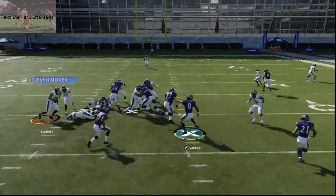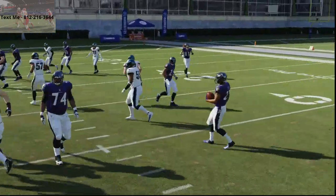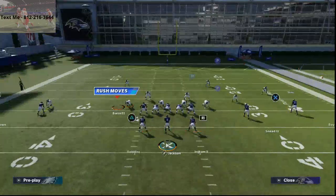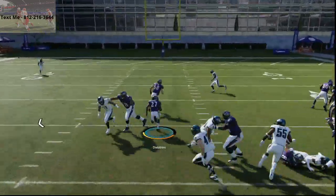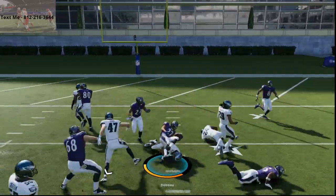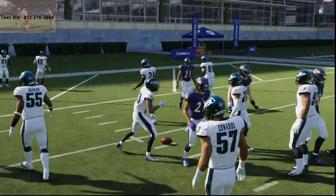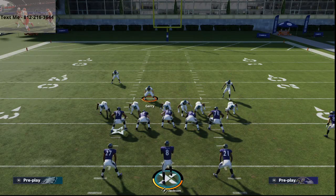Nickel double A gap is probably going to do the best job against this run because everybody's down the middle, but you're going to be able to attack them with the pitch. See how you can get the blocker set up and then you're just out — just such a good run. Try this run out, let me know what you think in the comments. My cell phone number is 812-216-3644, and be sure to join the Discord — the link is in the description below. That's the best way to lab because you're going to get around better players who are going to make you better.